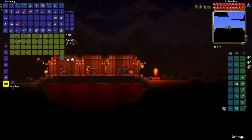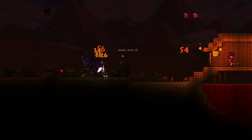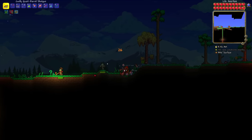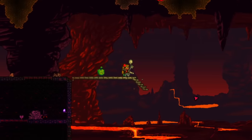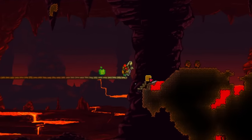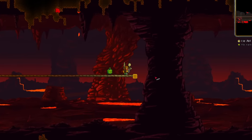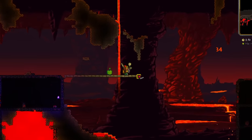I spawned a blood moon so I could buy a bunch of silver bullets - these do more damage than musket balls. Another blood moon goes by without a shark tooth necklace. The shotguns don't really benefit too much from it since they do high damage anyway. I then fished some more and finally made it to hell and started working on a hell bridge. I built it and built it, enemies attacked me while I was building, I killed them, and I built some more. Wall of Flesh time!